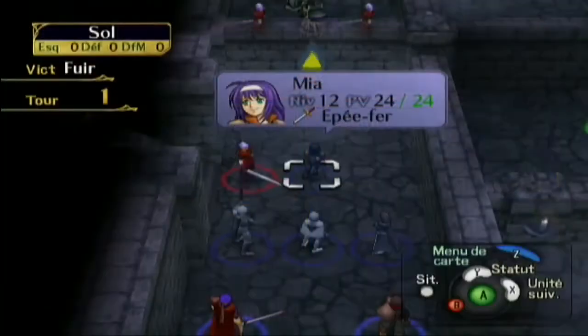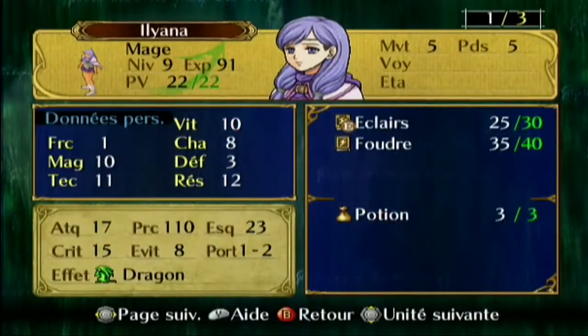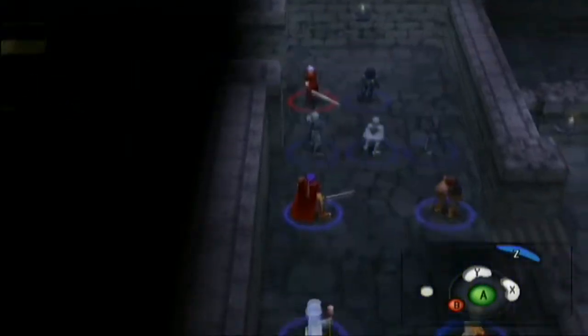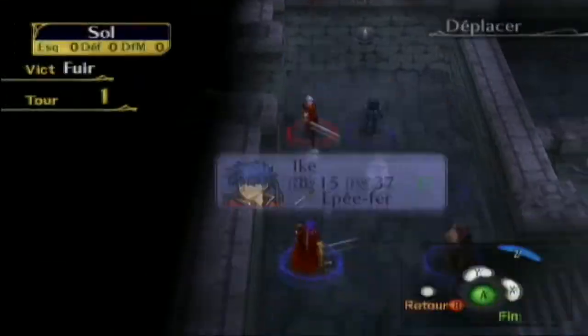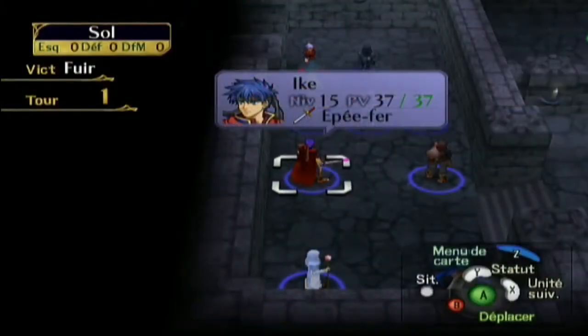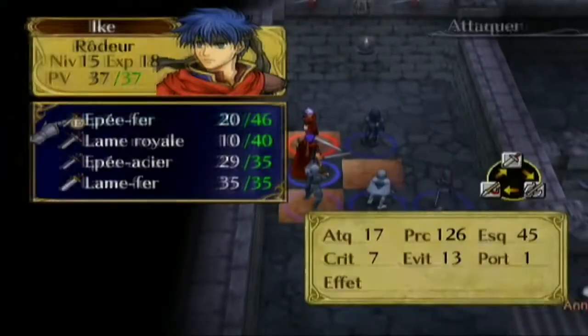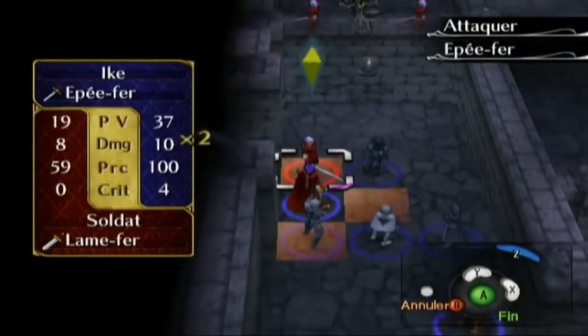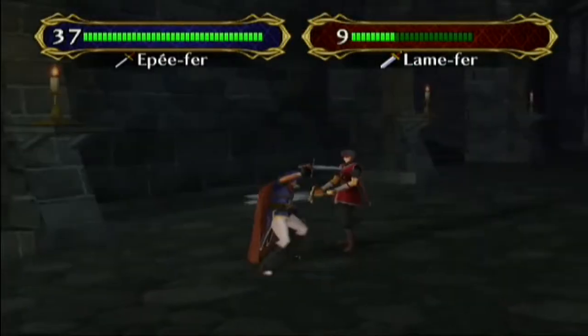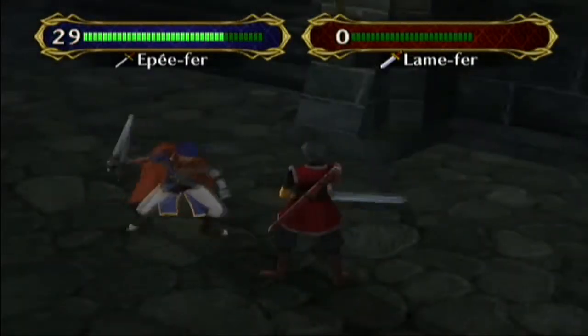L'épéiste évolue en brutteur — là c'est le maître de l'esquive, il a déjà 43 d'esquive. Un magicien c'est 23, le rôdeur c'est 38 — il se situe entre les deux, plus style épéiste. Le seul rôdeur du jeu c'est Ike, et plus tard il évolue en seigneur — là c'est Dieu, il est super fort, complètement cheaté.